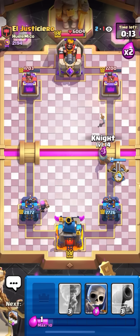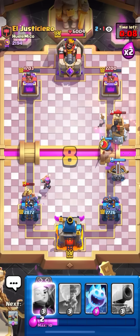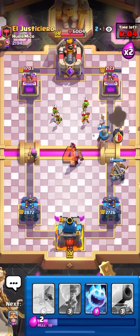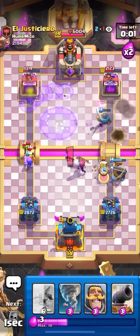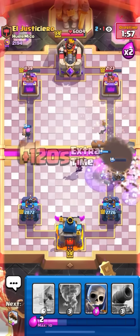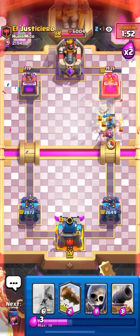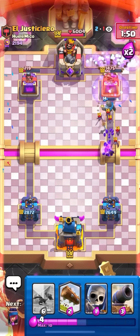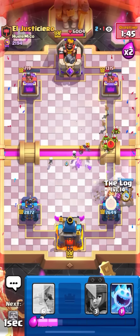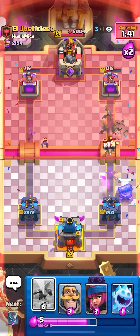Actually gonna expo on the right to stay unpredictable. Gonna catch the miner here, gonna log the wall breakers. This should be game here because I hit the ice spirit too. I'm gonna firecracker to see if I can get damage on the tower on the left side. I get a lot of damage there. Gonna knight and then the firecracker is gonna get one more shot on the tower — 719, that's insane! Gonna tornado to see if I can hit the bats. Did it too soon though.